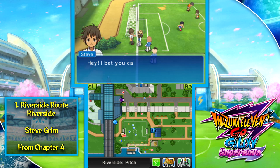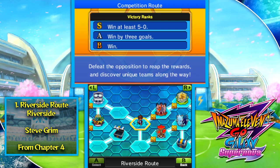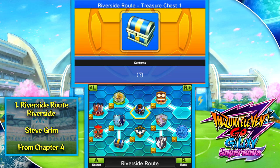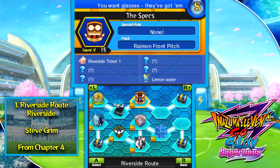Steve Grimm is available at Riverside from Chapter 4 onwards, and this is your easy competition route — the one available right off the bat. You can go immediately and do these really easy teams at low levels to level up during the main story. It's optional training and you'll always get the team's icon for a win. Beat these three teams and you get a move manual for Menacing Glare. Beat the specs and you get the Riverside Ticket 1, which opens up the next route.